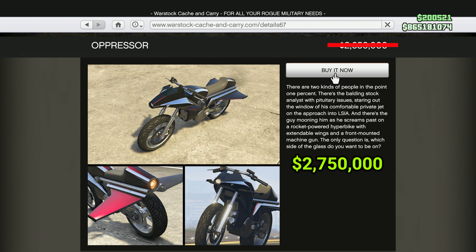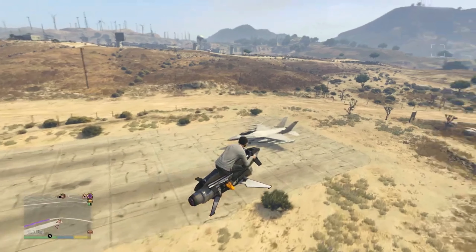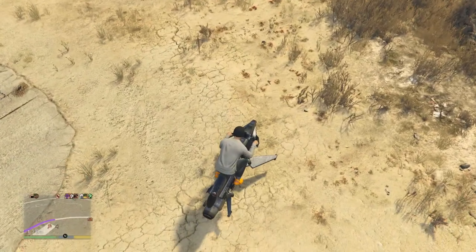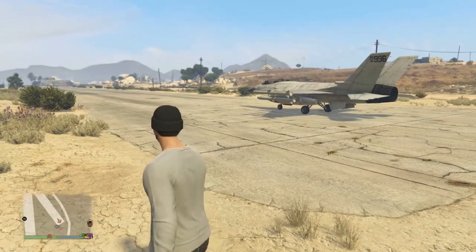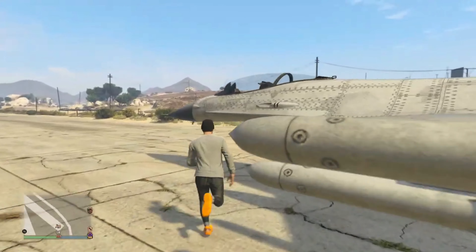We have the Pegassi Oppressor, now going to cost $2,750,000 — this really is no longer used as much ever since the Oppressor MK2 was added. And lastly, the RM-10 Bombushka is going to cost $4,750,000. This vehicle really has zero use in GTA Online, so not surprised they added it to the decreased prices list.